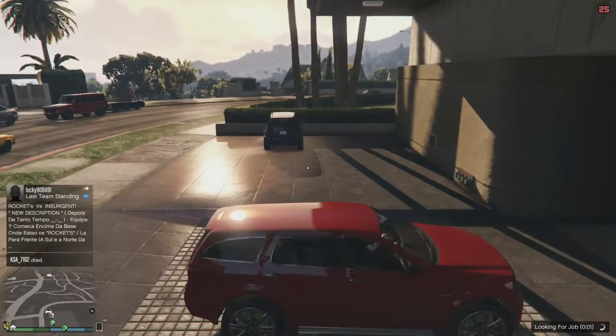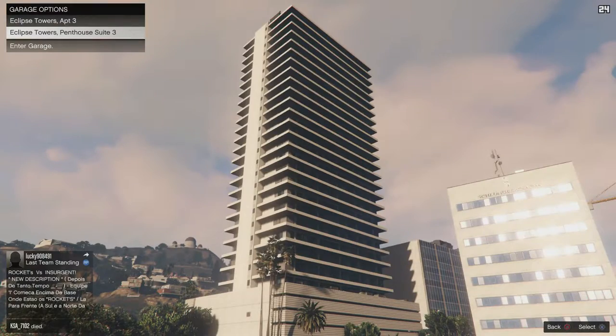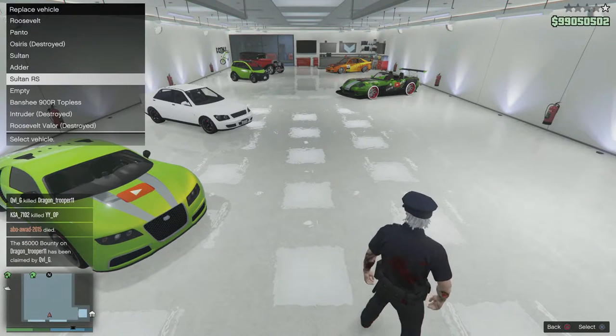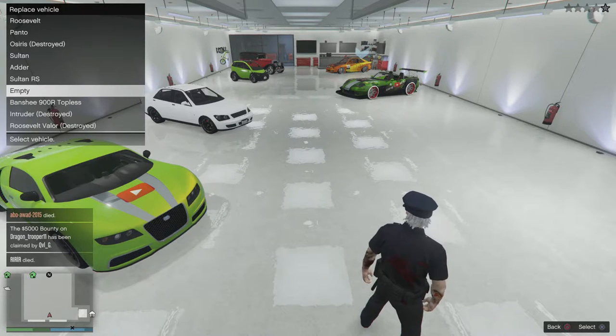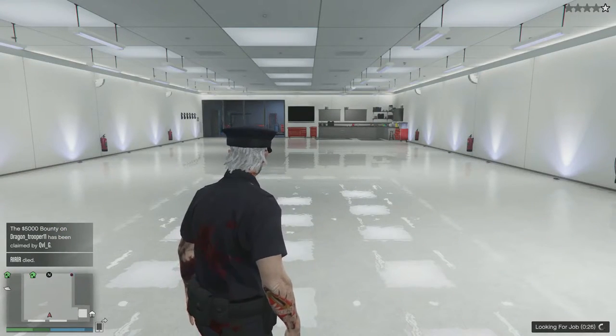Now throw the grenade — you guys can see I started the job. When you hit the grenade blast, spam X on the garage. When you respawn in your garage you will see this — you will see 'replace' and 'empty'. This is horrible — when you press X if this screen comes up with a blank garage and everything is gone.